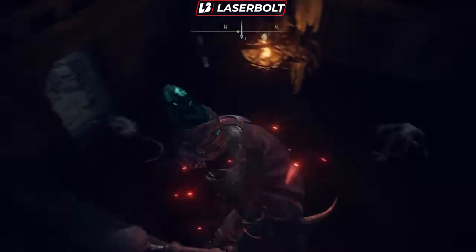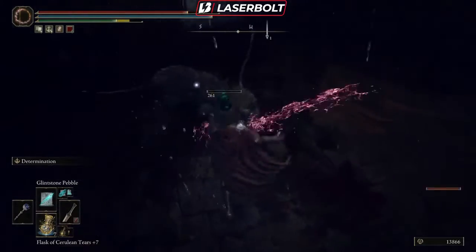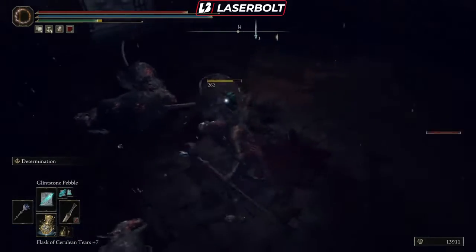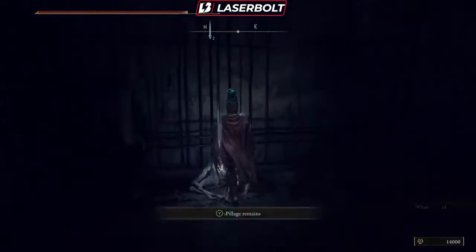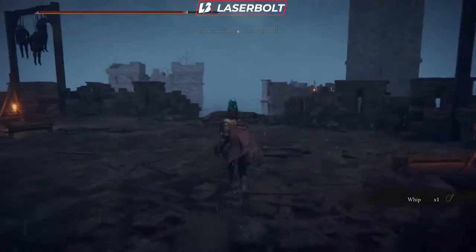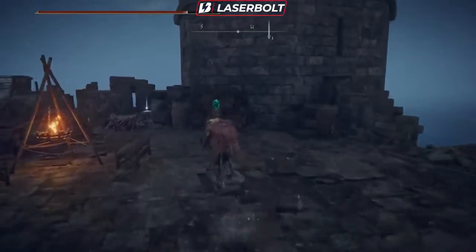We were actually lucky we landed on that. These rats are a bit annoying — we're going to kill them real quick. Take this guy out and then we're going to pick this up. Now that we got here, we're going to head across this bridge, but what we really want to do is get to that part over there and kill that boss. We're going to pick up these items — some daggers here — and head toward the boss area.